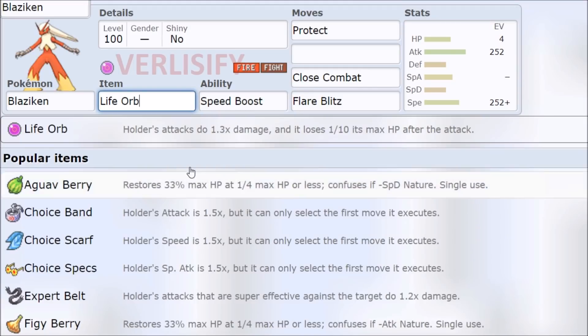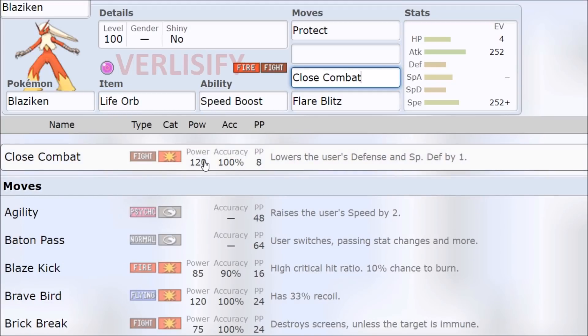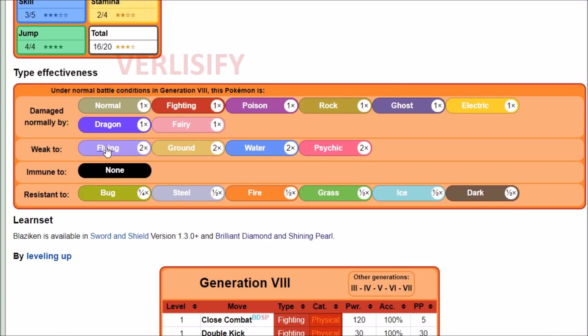Life Orb on the 120 attack is pretty good, but what makes it better is the 120 base power STAB moves for both of its typings. Speaking of typings, let's see what it's weak to. A lot. Flying, Ground, Water, and Psychic. Ground being pretty common. Flying, it's going to be a thing.